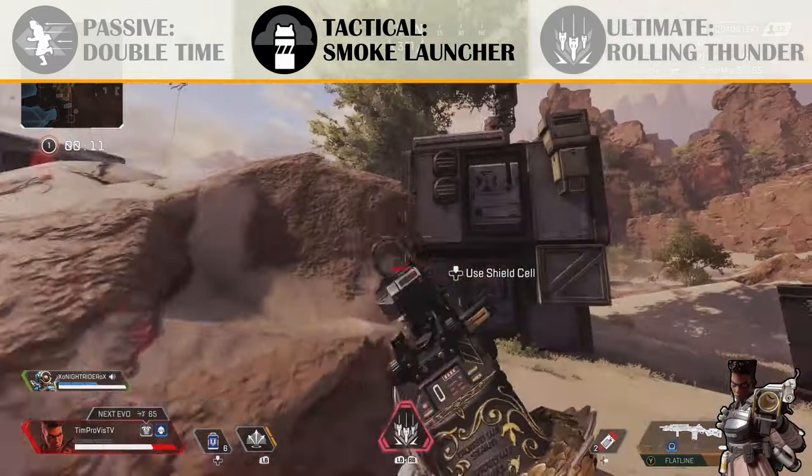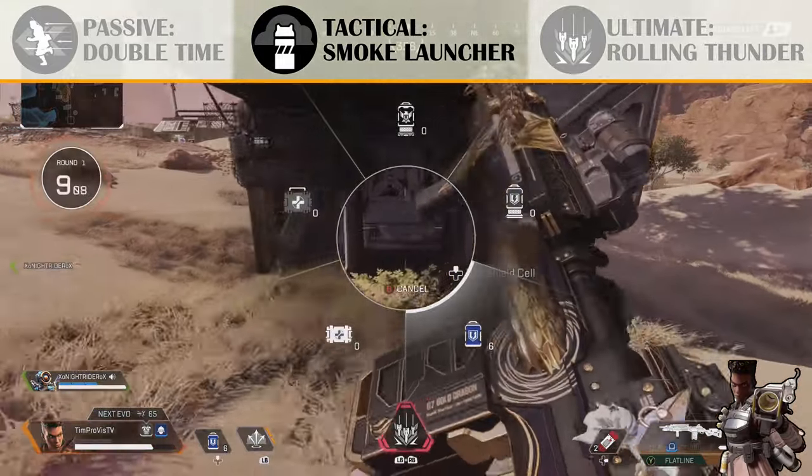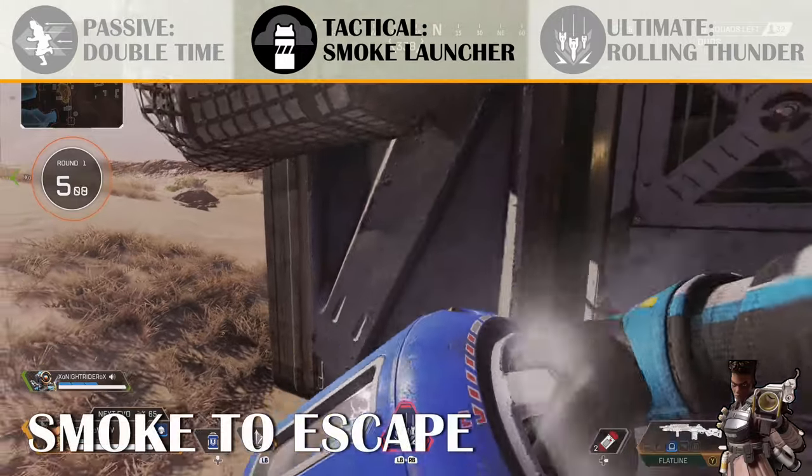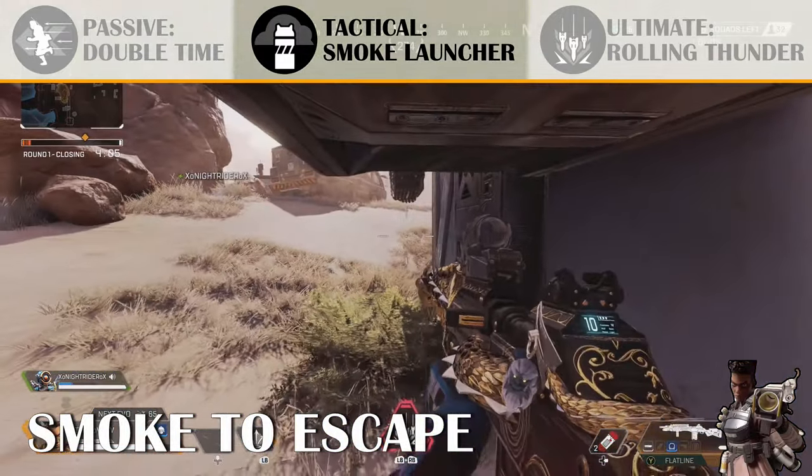If you're using these smokes wisely and smartly, you're going to be able to push into fights better and you're going to be able to escape from fights better. The first example is the most obvious one — using the smokes as cover.